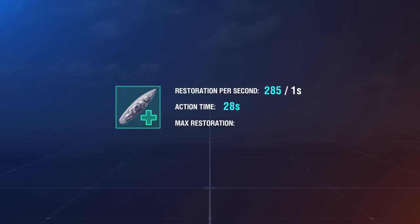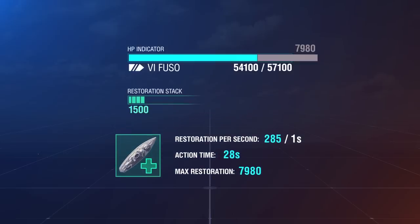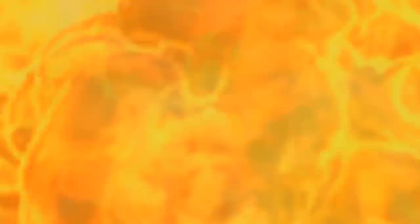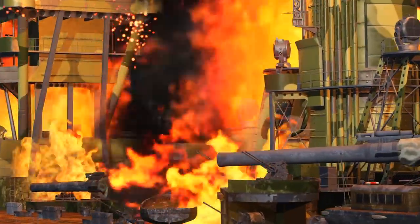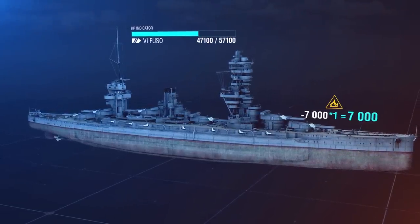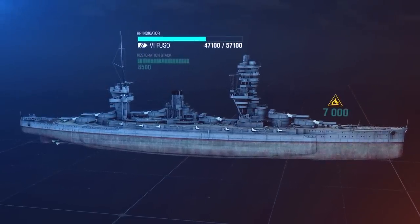Accordingly, the Japanese battleship can return 7,980 points to its HP pool. If we enable Repair Party right away, we'll restore a mere 1,500 hit points from the stack. But that would mean that a potentially recoverable 6,480 HP from the Repair Party is lost. That's why it makes sense to absorb some more damage. Let our Fuso burn a little — say, for 7,000 HP. The restoration coefficient for fires and floods is 1, so all 7,000 damage dealt by the fire will go into the restoration stack, and it now contains 8,500 HP already.